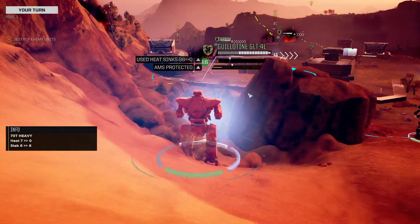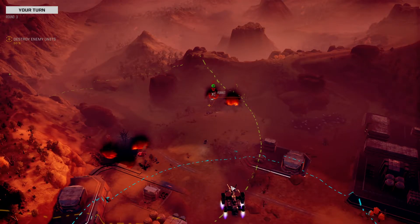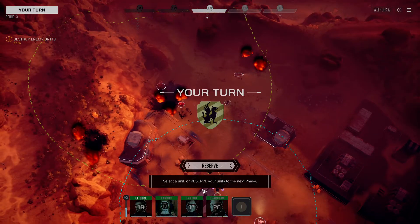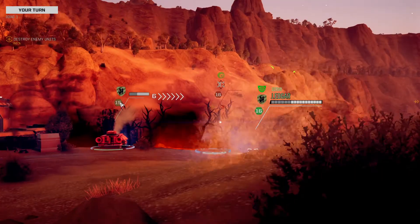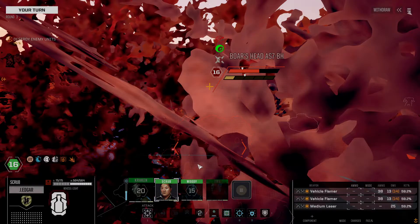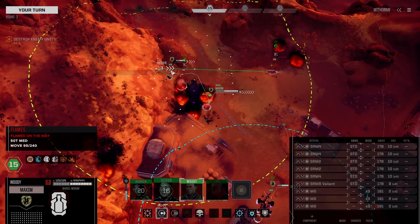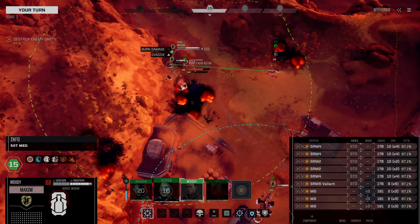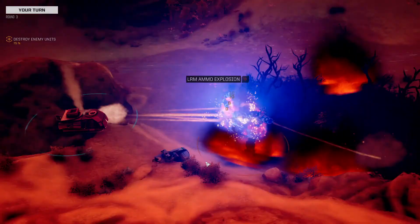We'll sprint to here with the Guillotine and potshot this Ferret, but we have very low odds of actually hitting it — and we didn't. We're still closing in. The Jaeger — we do have multiple rear arc attack spots on the Boar's Head. We'll position the Jaeger here. He has one evasive pip. Maybe we get him shut down with that heat — not quite. We'll move the Maxim back behind him through the flames — the Maxim is going to take some flame damage, but that's OK. Light him up — this could kill the Atlas. And it did. Wonderful.